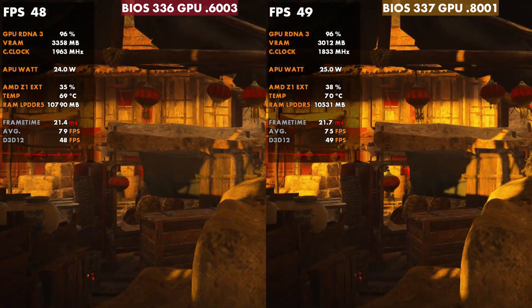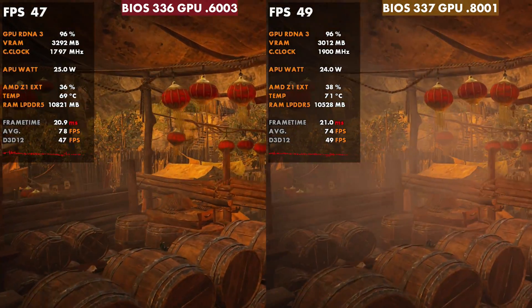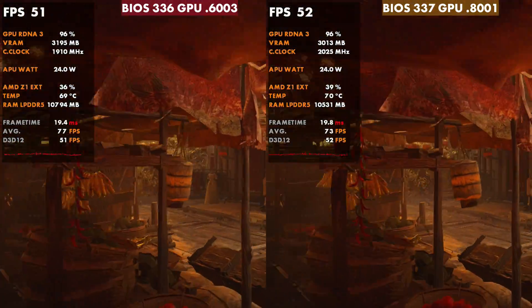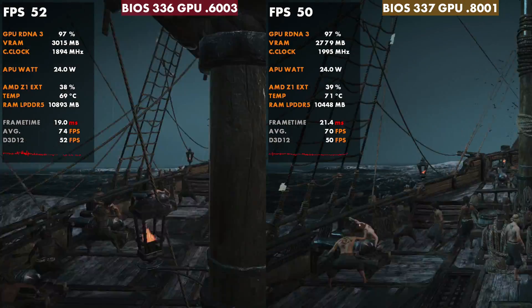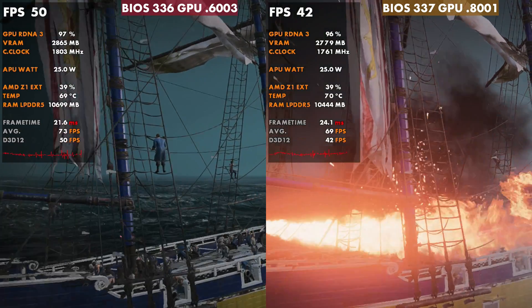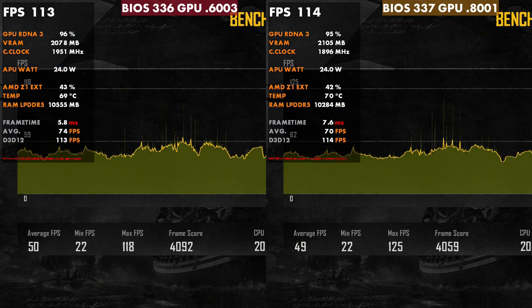Jumping over into Skull and Bones — one of the newer Ubisoft games — you know how their optimization can be, but this game actually runs pretty well either way. I was curious to see if there'd be any difference like Cyberpunk, but frame times, frame rate, clock speeds — all very similar. I did notice on Mortal Kombat we had lower clock speeds a lot of the time on the newer update, which was interesting. Pretty much similar performance on Skull and Bones: 50 versus 49 FPS — again, negligible.